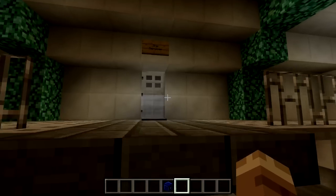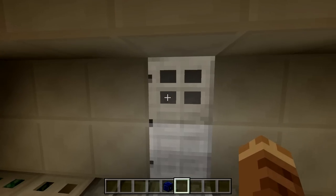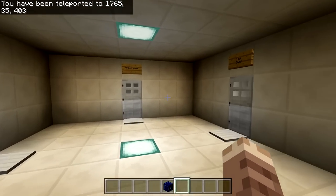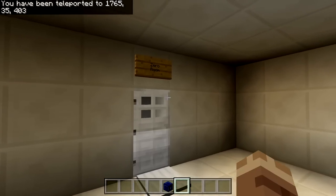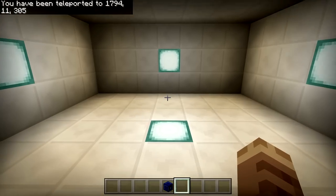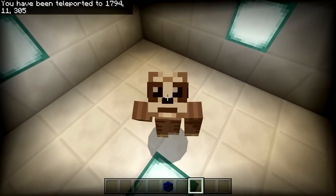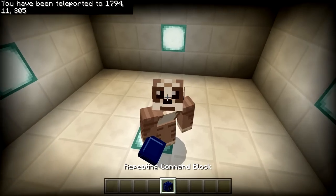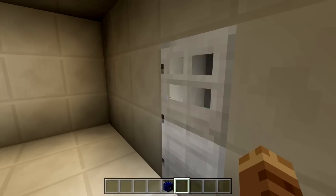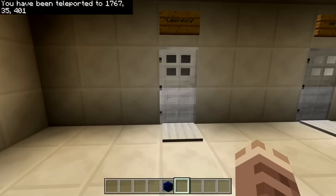Let's actually go and look at what other stuff there is to see within the TARDIS. So we got here Ship Services — this is one of the locations. Boom, I've been teleported here. Now this will give me a number of different places that I can go into. I've got myself the Zero Room, which basically removes effects and generates health and restores hunger. So if I went in here I can just restore everything — and look at that, I've been healed, all back to normal.